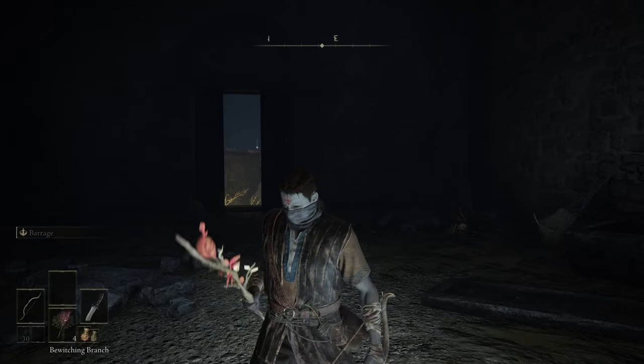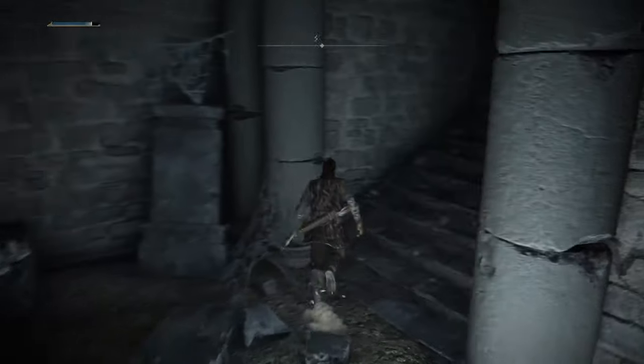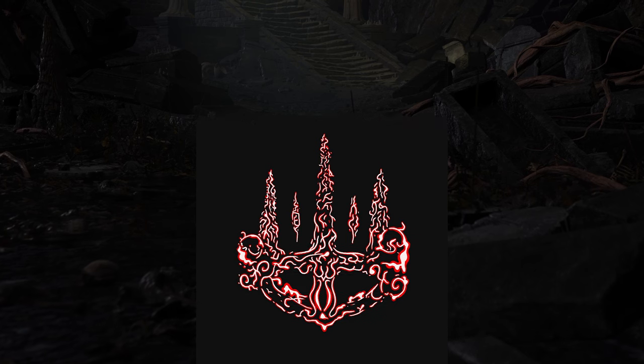We start off as a bandit. The only trace of memory I have is a bundle of bewitching branches, something tied to Miquella the Empyrean. The only other message I have at this point is the scar burned into my head, the symbol of the Mohgwyn dynasty.